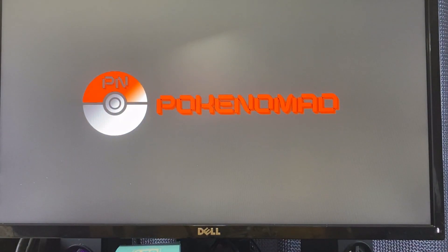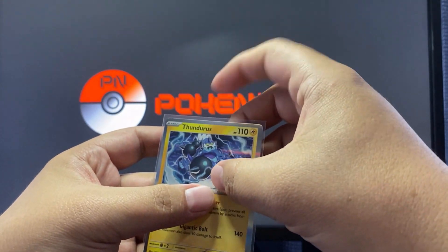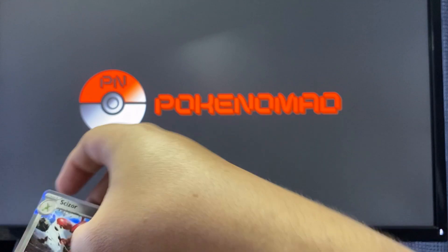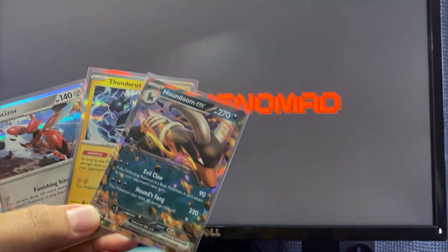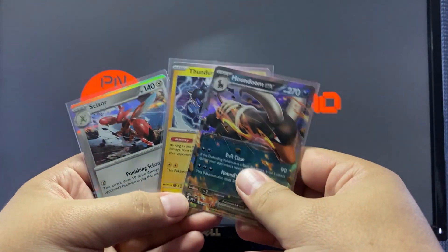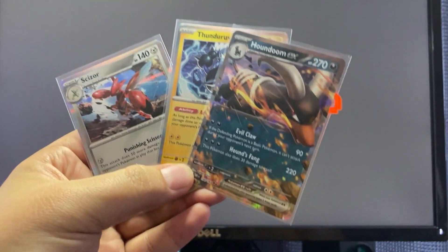Let me put them in the sleeves here just to protect them. Also need to do a sleeve for the Scyther. Got that, got the nice Houndoom EX. Not bad pulls today guys, and of course we have the promo card — really good pulls overall. Glad to do this video with you guys, sorry about messing up the first pull. Hope you guys have a wonderful time and we'll chat again soon.